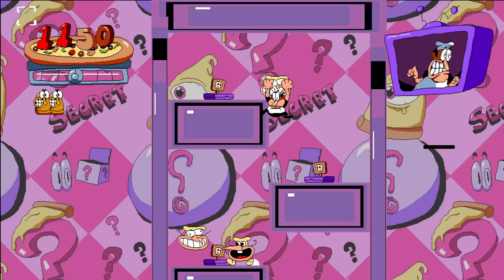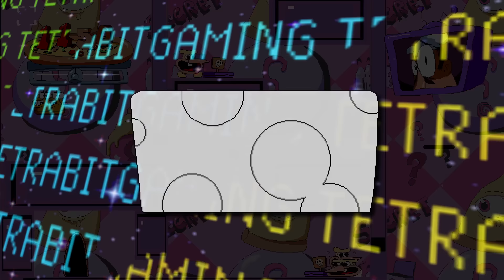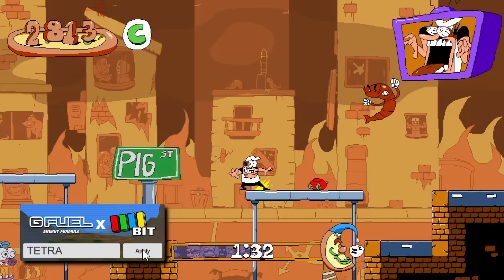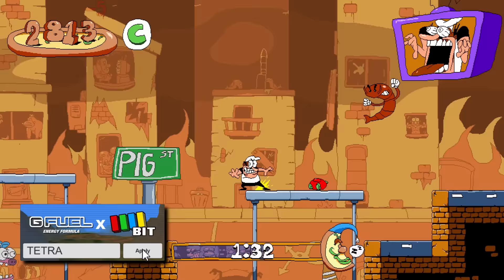Another interesting leftover object is the giant pizza — in earlier builds of Pizza Tower, collecting these would reward the player with a whopping 1,000 points and were typically seen as the main prize for finding a secret room. There's also a very early-looking object called 'cheese boat,' a large boat of cheese supposed to be used in an older version of the hub area to help reach normally inaccessible areas.